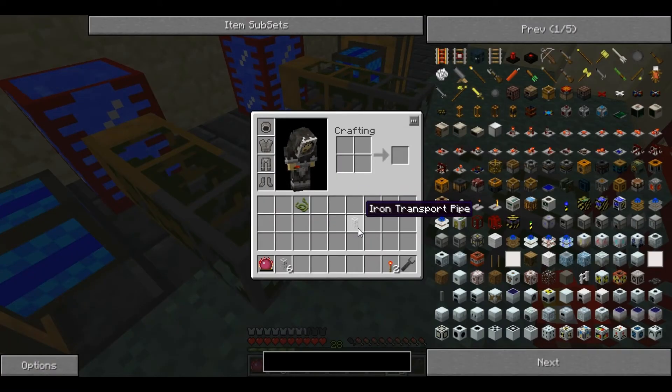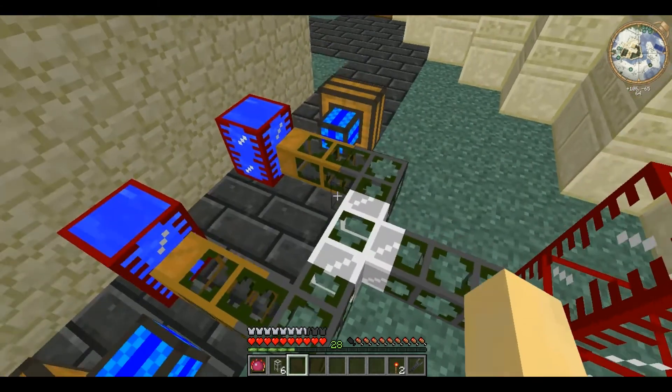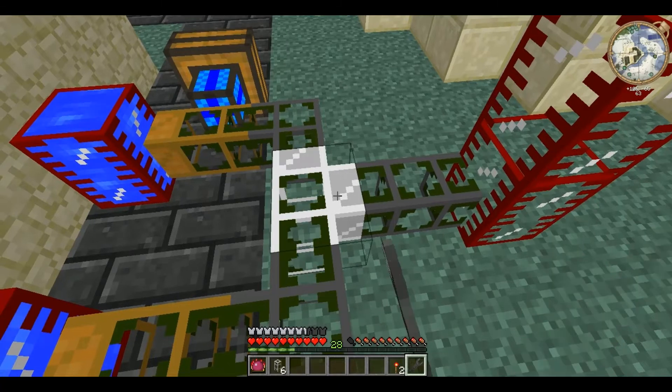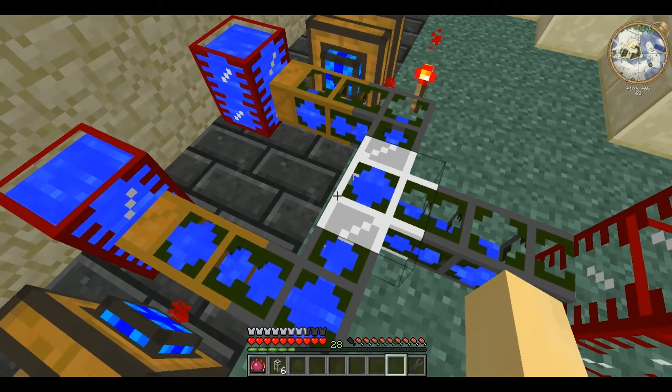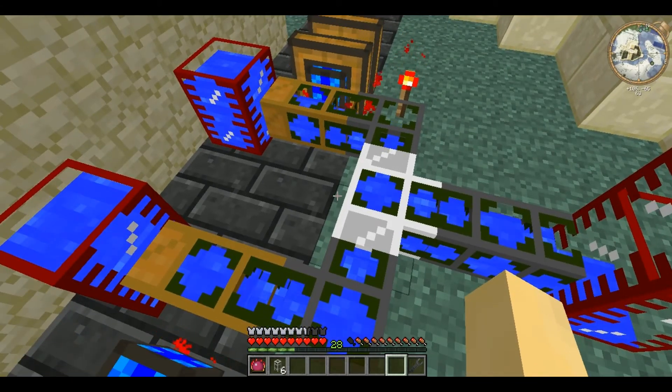You can change an iron transport pipe into an iron waterproof pipe by placing pipe waterproof above it, just as you would with a normal transport pipe. That produces an iron waterproof pipe which allows you to do just the same but with liquids — cycle through to the output you want, and it means there'll be no liquids going backwards and refilling tanks you're trying to empty.